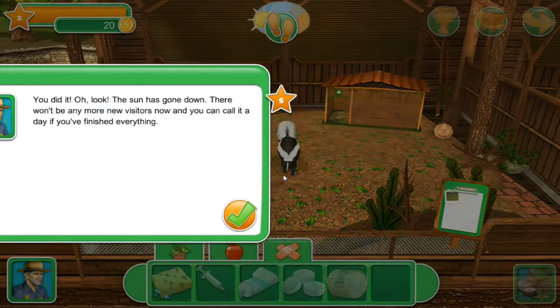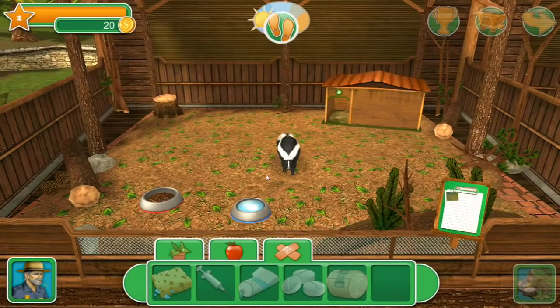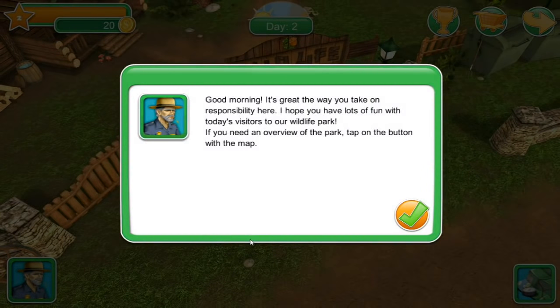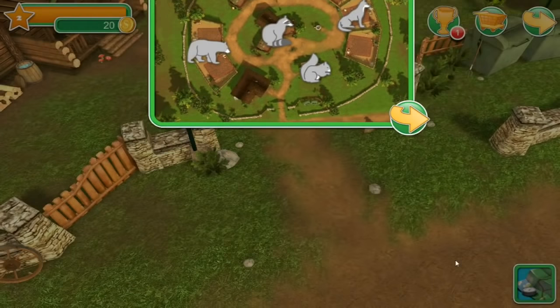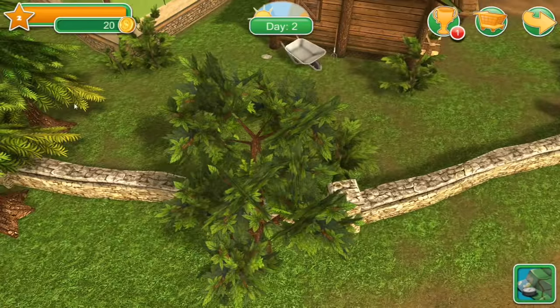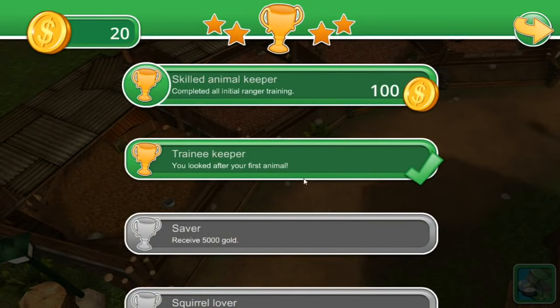Oh look, the sun has gone down - there won't be any new visitors now. You can call it a day if you've finished everything. It's so cute - except in reality the wolf, raccoon, and squirrel sleeping together wouldn't happen! Good morning - it's great the way you take on responsibility here. Tap the map button for an overview of the park. Here's the skunk area, wolves, raccoon exhibit, squirrel exhibit, the main area, and the bears - we specialize in five different creatures. And there are mushrooms here - I love mushrooms! We've completed all the initial training and earned 'Skilled Animal Keeper.'